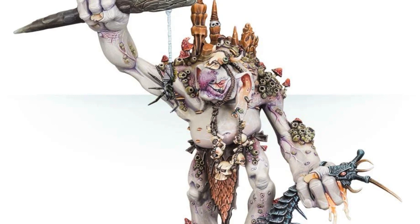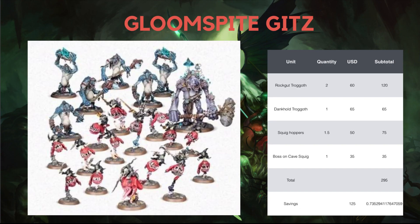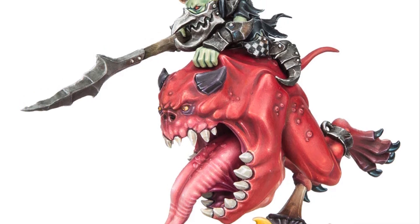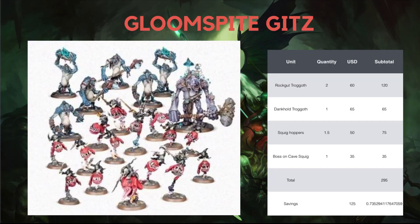The Dankhold Troggoth can also be built as a Troggboss. The Squigs can also be customised in a very individualised way, and one of my favourite models is the Loonboss on Cave Squig, which is a very nicely sculpted and dynamic model as you can see right here. So enough about talking about models — let's look at prices.